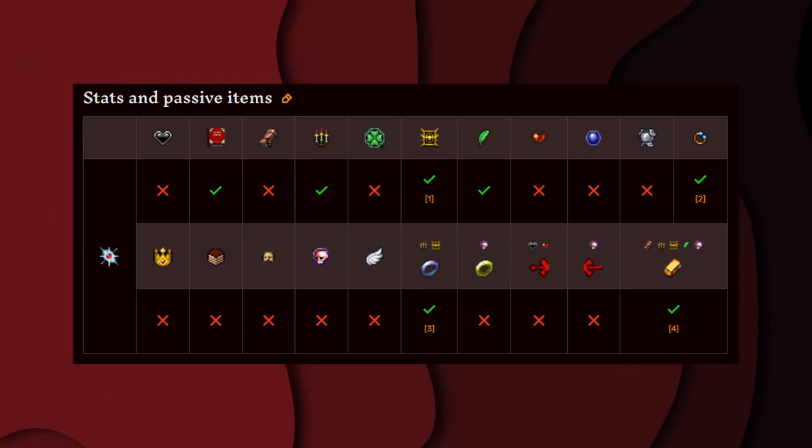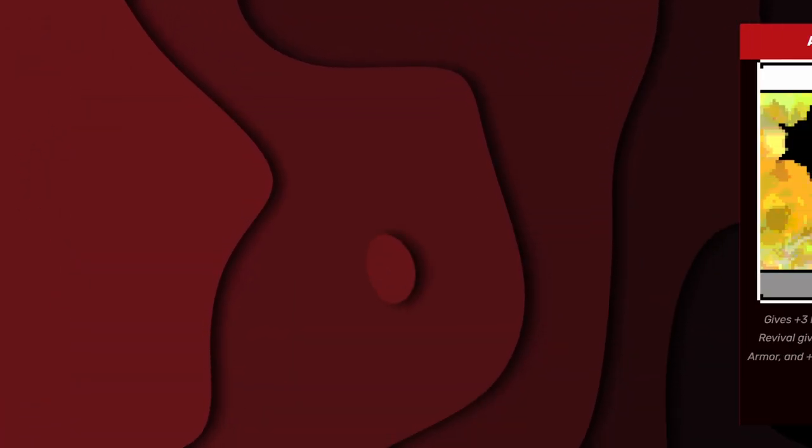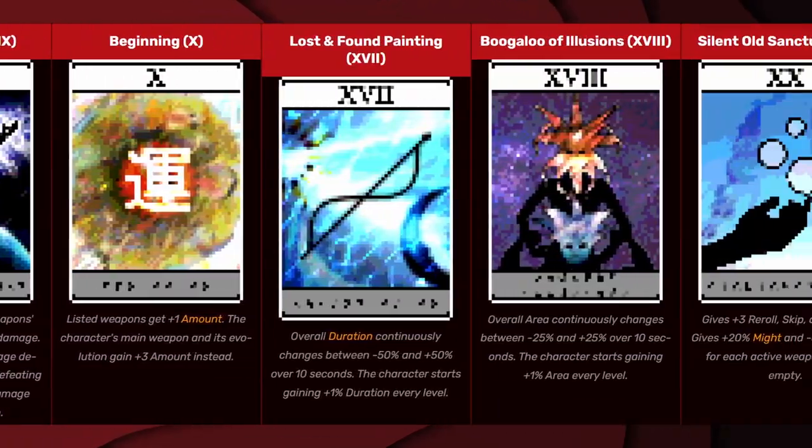These are all the stats and passive items that affect Godai's Shuffle. And these are all the arcana that affect Godai's Shuffle.